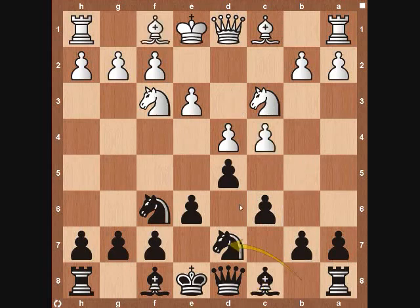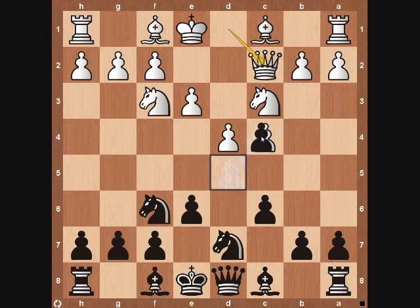Another variation to be aware of: from this position, white usually plays bishop to d3, or if he expects the pawn to be captured on c4, he plays the in-between move of queen to c2. There is this cat-and-mouse game where white thinks black is going to take on c4, so black can say, actually I'm not going to take on c4. Instead, I'm going to play bishop to d6, centralizing the dark square bishop and really trying to develop pieces so black can castle kingside and try for a counterattack.